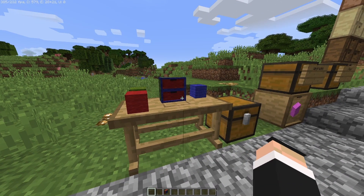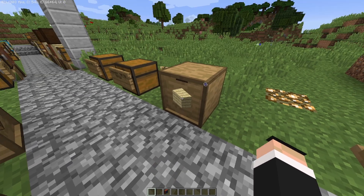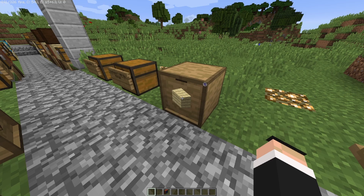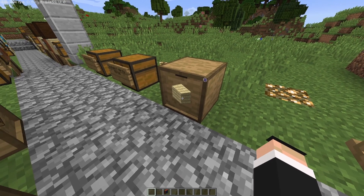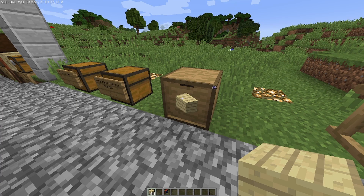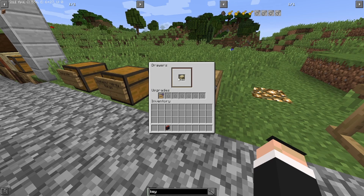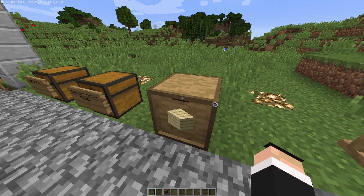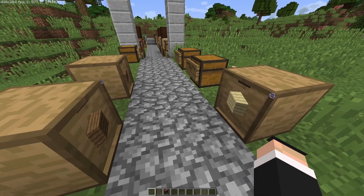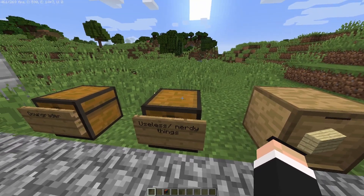This is the void upgrade. Whenever you reach maximum capacity, instead of preventing you from adding more items, it will delete the excess. For example, with birch planks at max capacity, any additional planks you try to insert will just be deleted rather than being rejected. This is useful if you have an overflow of items you don't want.